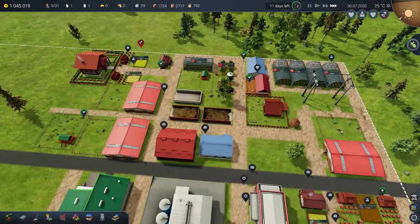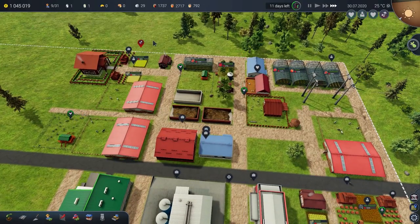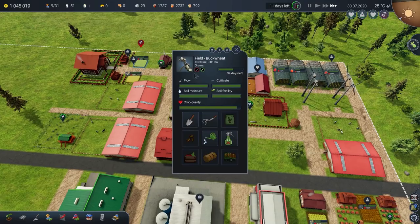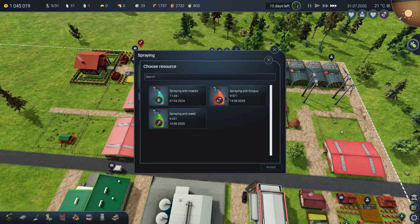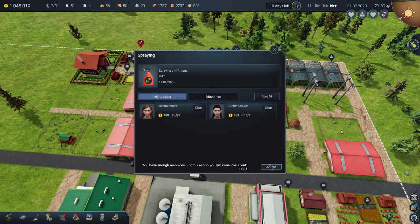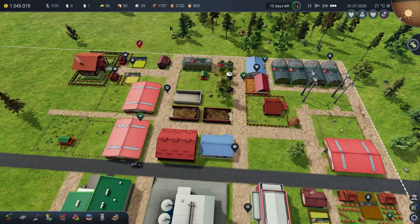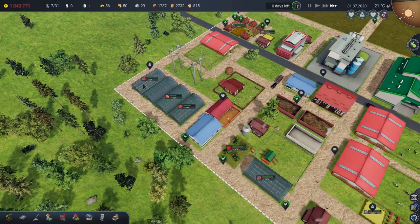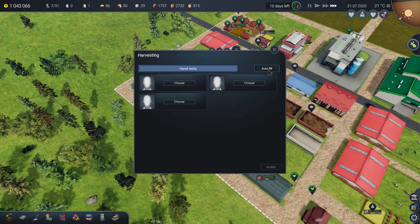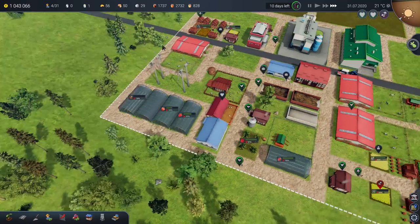Those tomatoes have been harvested, which is splendid. Now that field has fungus on it. Wowee, this field up here is terrible — anti-fungus, yes, go and do that please. That field is not having a good time. It's had weeds, and now it's got fungus. Go and do this with that just there. Splendid.